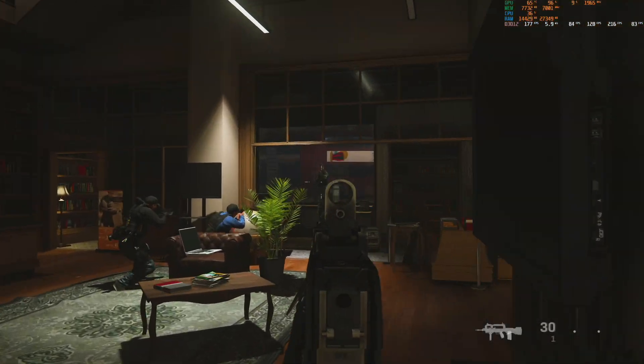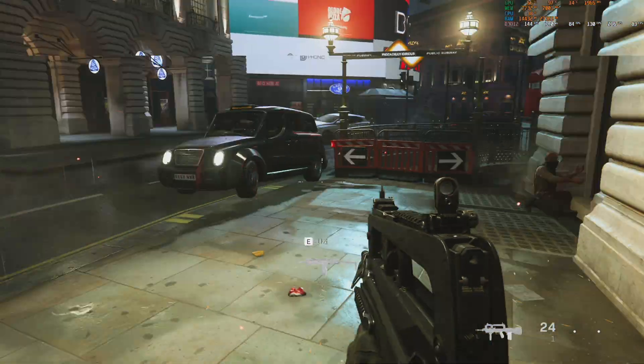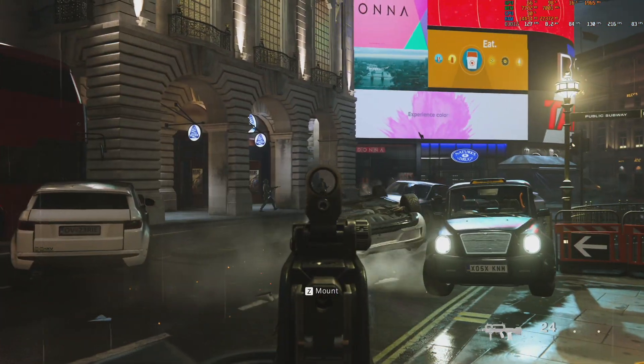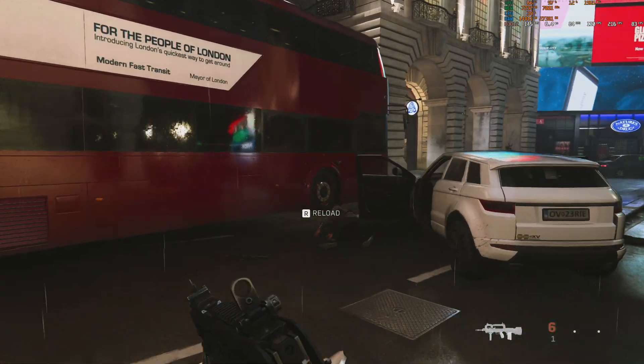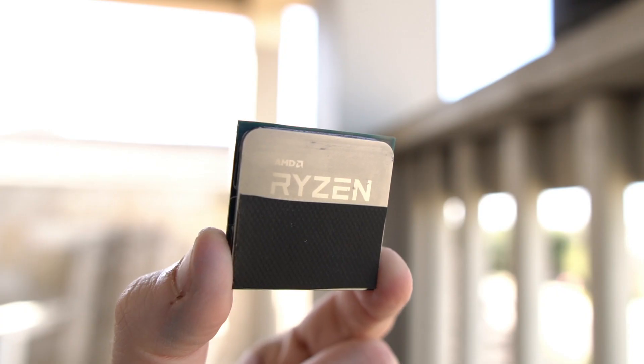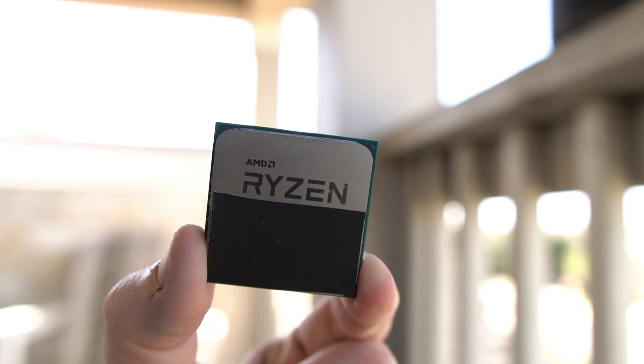Before we look at the gameplay and frame rate charts, let's talk about the test system. I chose my RTX 3070 today because it enables us to play at all three resolutions at pretty decent frame rates, and it's also a good analog to see how the DLSS options scale as we increase resolutions. For the rest of the system, I've got my Ryzen 9 5900X with 32 gigs of DDR4-3200 CL16. If you want to know more about memory, I'll put a link up at the top so you can match my performance numbers.